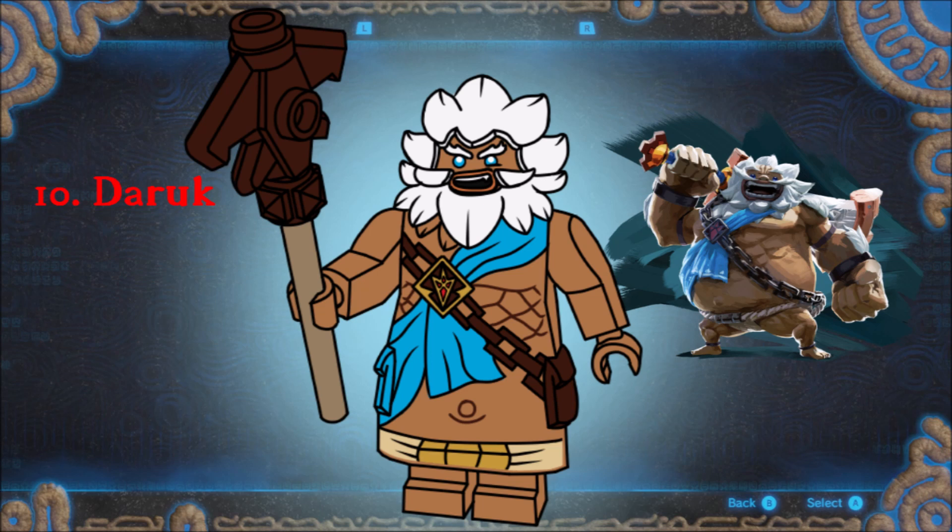Daruk is way better than Revali, and he's the representative of the Gorons. He may look foreign, but he's not. The spiky hair is a new piece, but everything else is existing. I wanted to give him the necessary bulk, but I've been avoiding the Mr. Incredible body like the plague, so I used Hagrid's body and it turned out great. Daruk's giant weapon is really hard to capture, and I know Garmadon's axe isn't a great replica, but it looks Goron-like, so I'm fine with it.